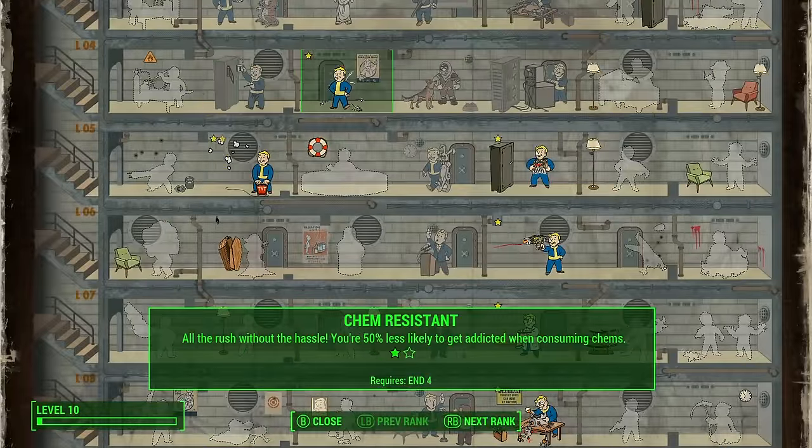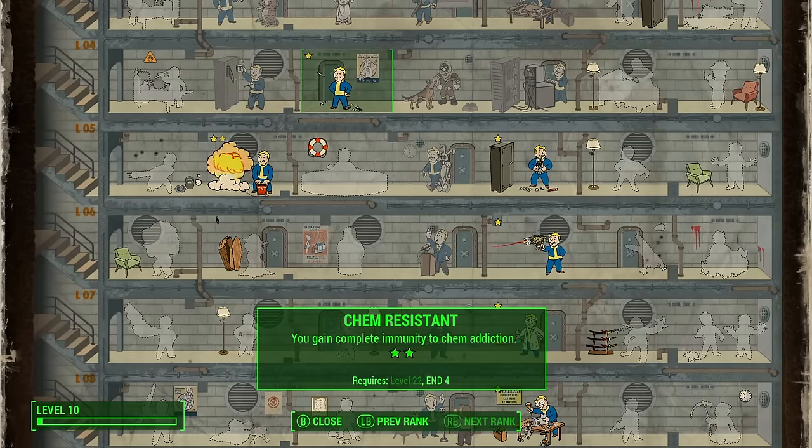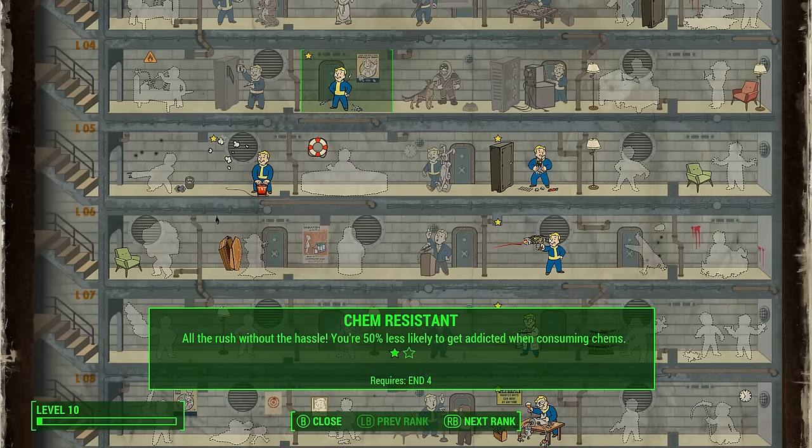The next perk is Chem Resistant, found at Endurance 4. This is about not getting addicted from using chems. Rank one gives 50% less chance of addiction, and rank two — unlocked at level 22 — provides complete immunity from any chem addiction. I actually didn't get addicted once through the first 10 levels of this character while popping tons of chems. I recommend using chems in combat all the time, and Chem Resistant makes that very safe.